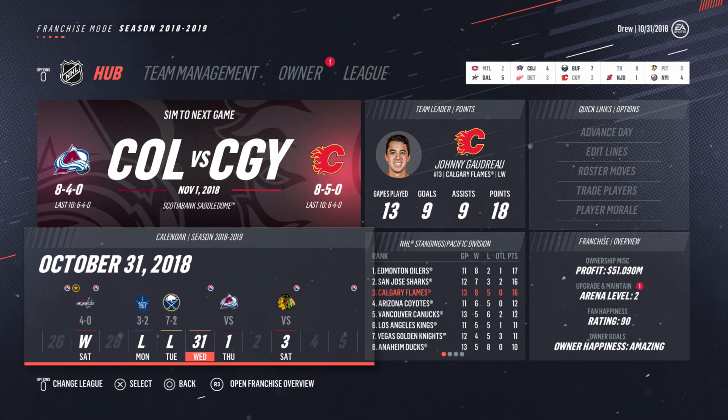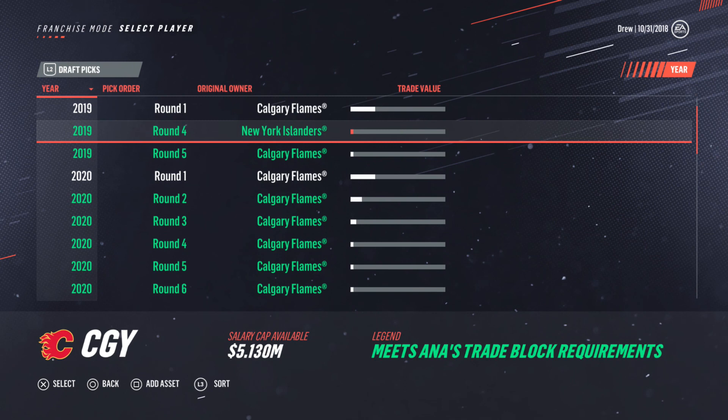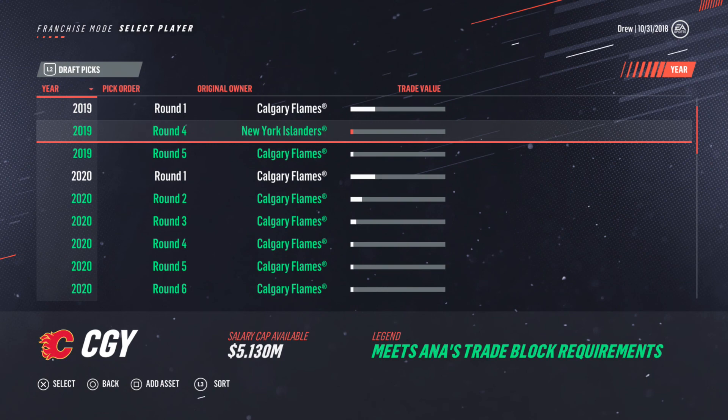Oh, and the last thing — I'm going to look and see what draft picks we have. So I don't necessarily want to tank, but I do want to trade our older players, which will probably cause us to drop a little. We do have our first round, and then we have fourth and fifth. So we don't have much — we're going to want draft picks for sure. So yeah, guys, I think that's going to do it for now, but we will move forward in this franchise. Hopefully we make some trades in the next episode. Alright, guys, see ya.